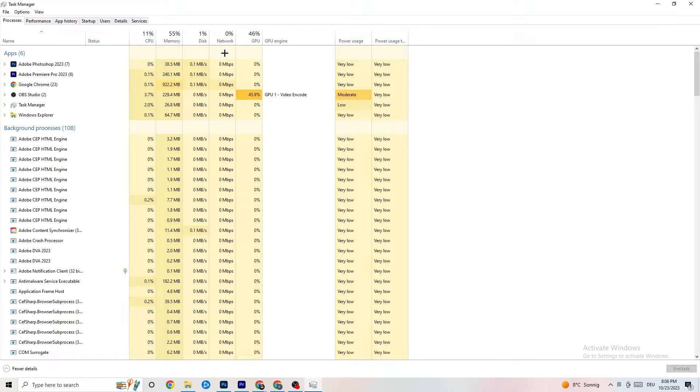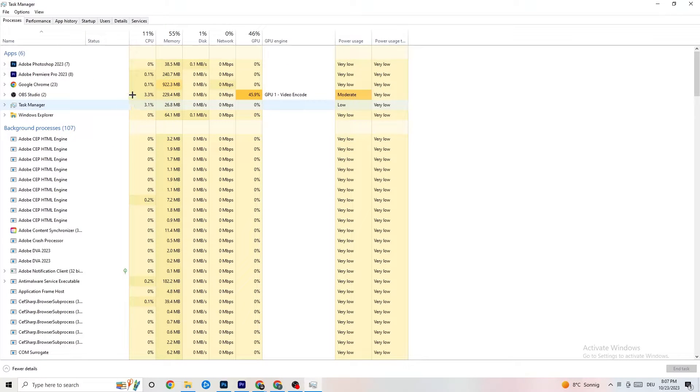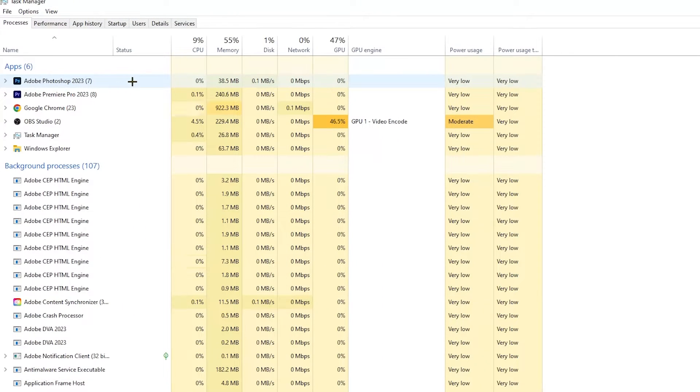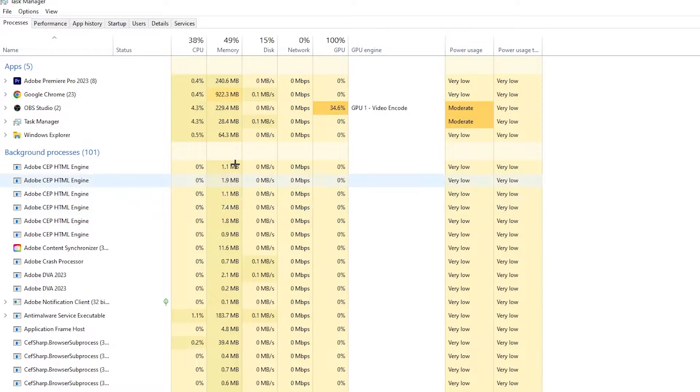End every task that is using too much GPU or CPU. Focus on apps, but also check background processes. For example, if Photoshop is running, right-click it and select 'End Task.' Repeat this for every program showing high CPU or GPU usage — you'll see them highlighted in yellow or red.